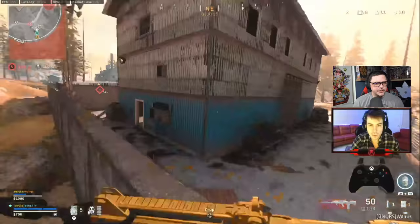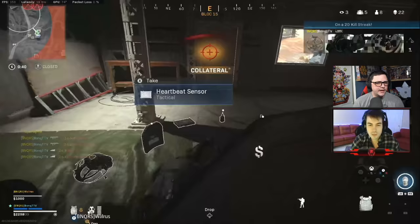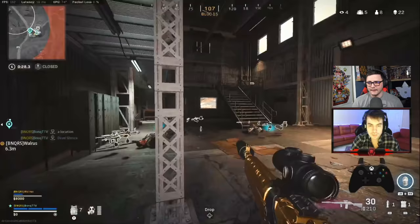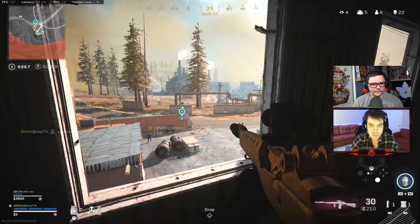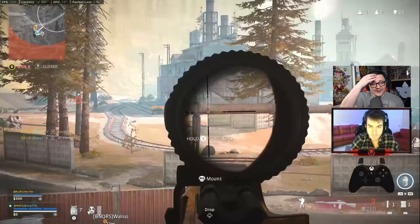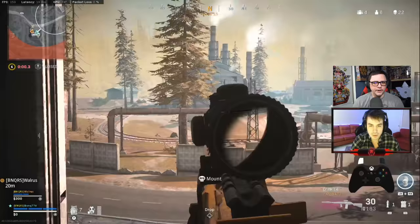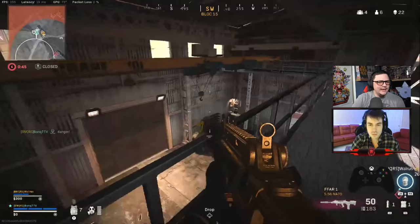He approaches the gunfight the right way and takes out two enemies with pretty clean kills — they were low health from just finishing another engagement. Everyone has red access cards. He takes the money and can buy whatever he needs. This is pretty much the end of the game. He spots two people running across while fighting — a perfect third-party opportunity. Third-partying is so powerful in this game. When you can set up a good third party over and over, you're in a great spot.